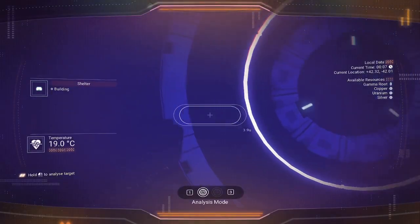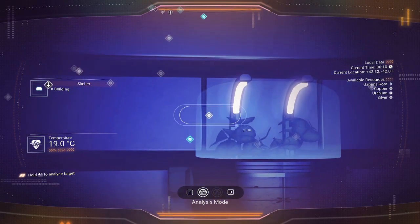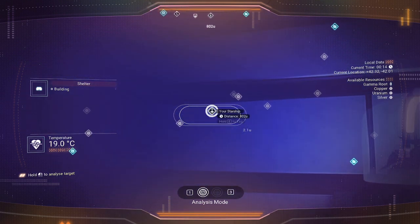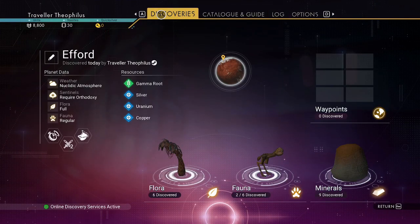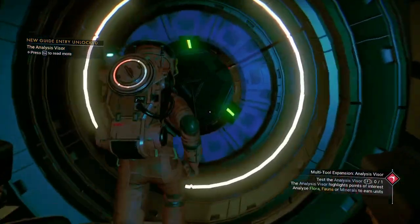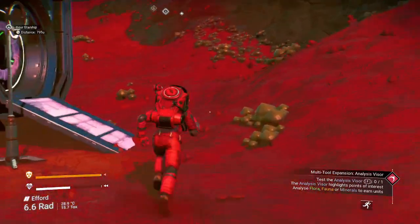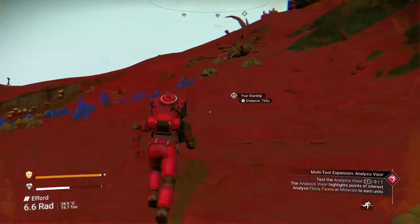You have to locate the starship. There's silver on the planet, copper, silver, uranium, and copper. I used F and then E to highlight it.